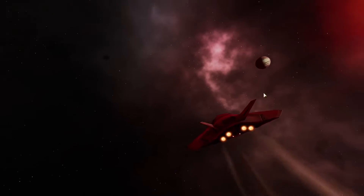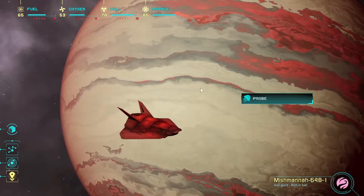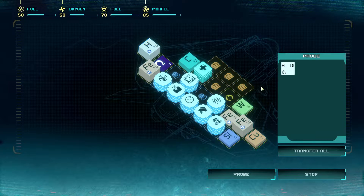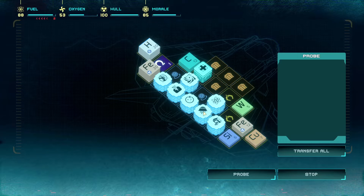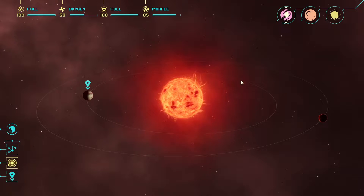These are gas giants so I'm pretty sure you're not going to be able to land on those unless they have moons. We'll only be able to probe them because they're big balls of gas. We'll be able to land on that one though — that's probably going to break. Let's just chuck all that fuel in there — we've got a stack of fuel anyway so I think we'll be okay. Let's repair that up a little bit and attempt to go for another probe.